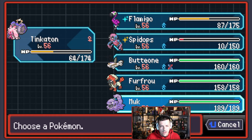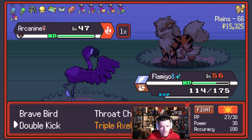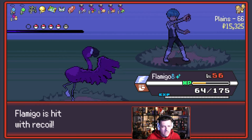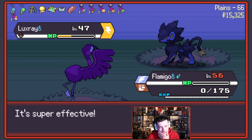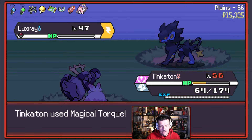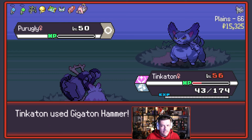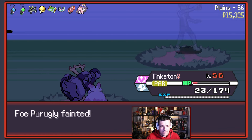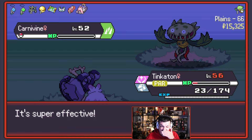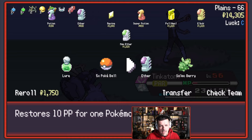Tinkaton — we'll Magical Torque. Bye-bye Luxray. Fiorì Glavie can Gigaton Hammer — it should die. Another one — we can Magical Torque it and hope for the best. Nice. Last one it's a Carnivine. As I was going to say, the nightly accuracy has been doing us quite dirty, so I'm glad that we survived. Grab another Revive on Flamigo just in case. Let's grab a Salac Berry for Flamigo as well.